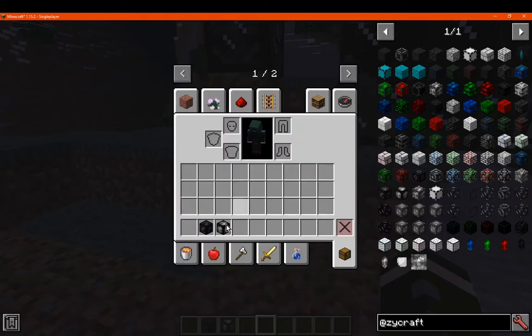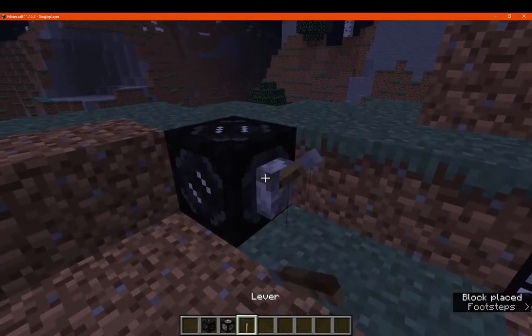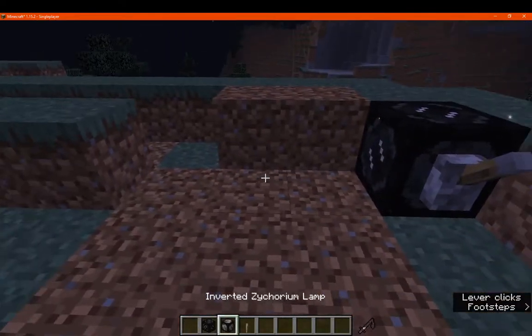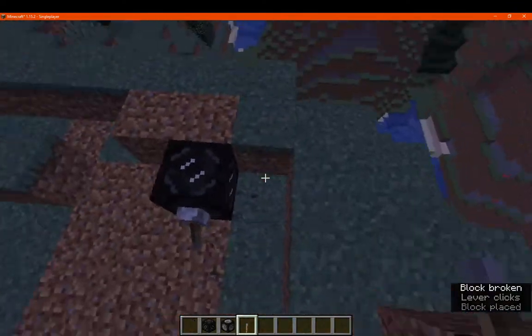There's also the zycorium lamp and an inverted version if you want lighting. The regular lamp is off by default, and the inverted version is already on. You can toggle the state using redstone or simply place them as needed.